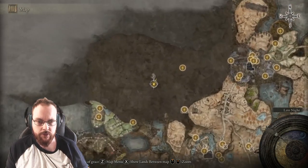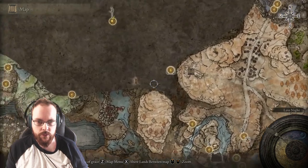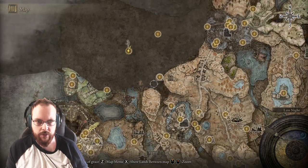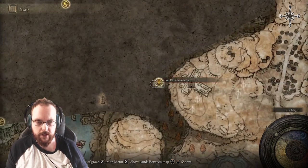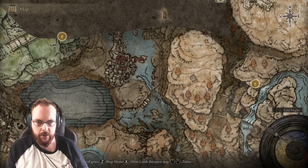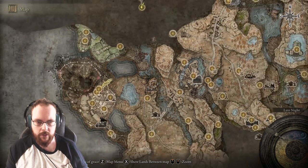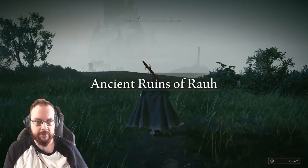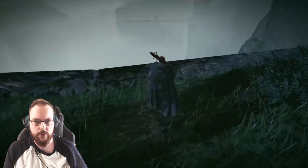But we have a lot of stuff that we actually need to do. There's something down here and I also want to get over there. Fog Rift Catacombs — I've been there and done that. This seems like a waterfall, it goes down here. Did I actually go this way? Let's travel over here again, just to be sure. Maybe southwards?